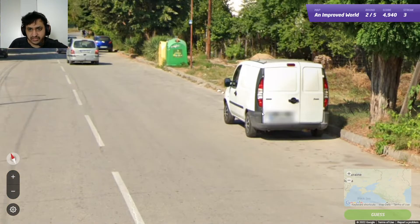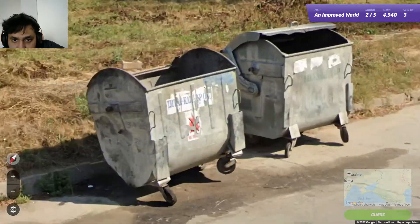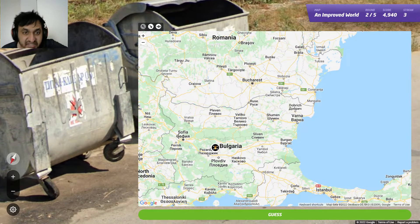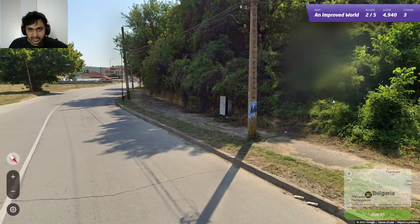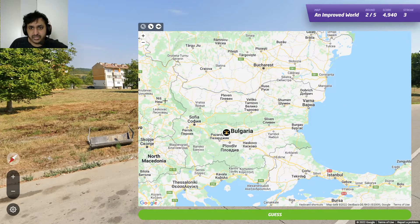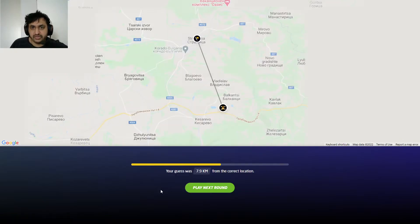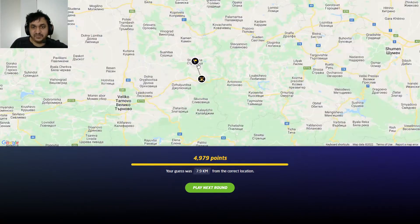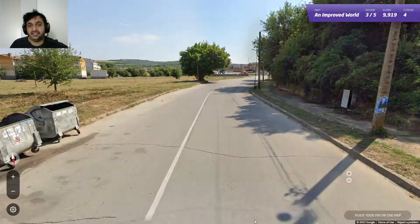Now that we know the country: south-western Bulgaria is really mountainous, but up here it's fairly flat. I'll guess somewhere in the flatter area — and I end up being really close! I didn't expect to be that close. The Cyrillic script, Gen 4 camera, and European architecture with Bulgarian-style number plates were the key identifiers.